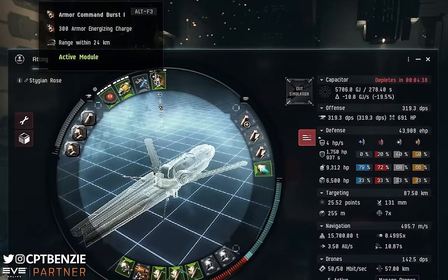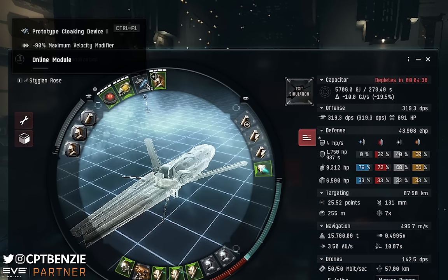The other high slot of note is an Armor Command Burst 1 — it's all I have skills for but it works. I'm using the Armor Energizing charge to keep my resistances up and reduce incoming damage. The other two high slots are our wormhole utilities: a Prototype Cloaking Device and a Core Probe Launcher. The cloaking device is there so that if someone jumps us, we can warp to a safe point and cloak up immediately — very little they can do to find us. In a worst case, you can decloak and do a quick safe log off, but it's risky. The probe launcher is there in case a wormhole collapses behind us so we can find our own way out — nothing worse than being stuck in a wormhole without a probe launcher.